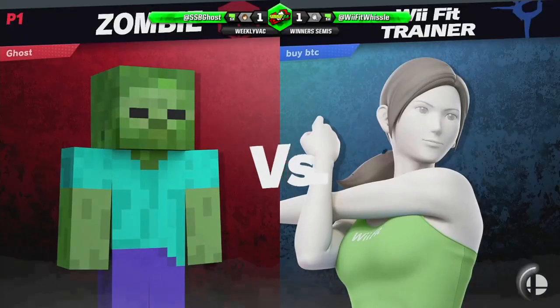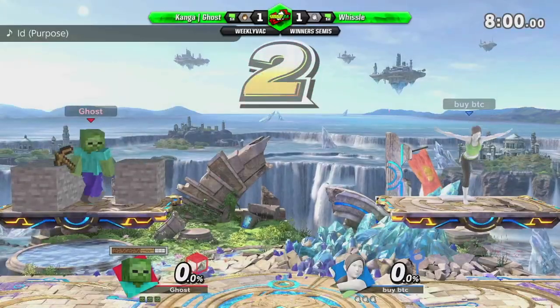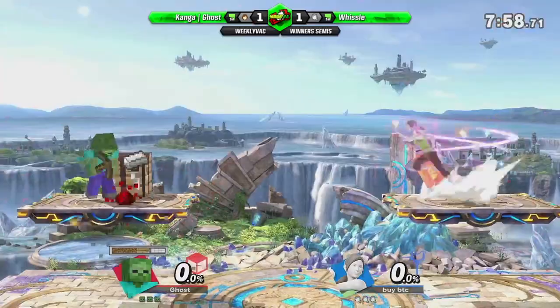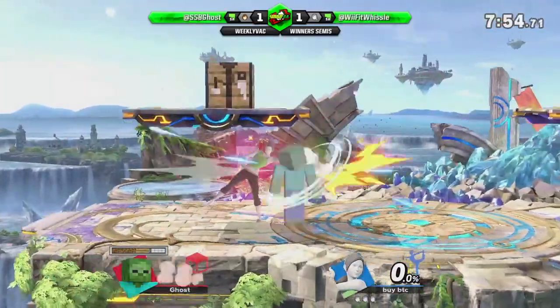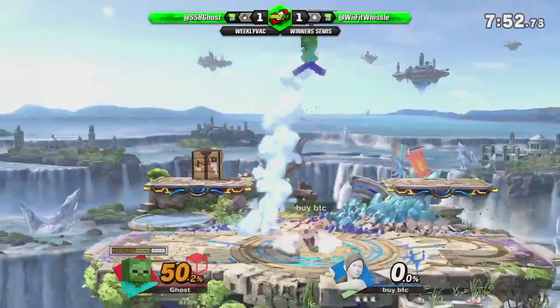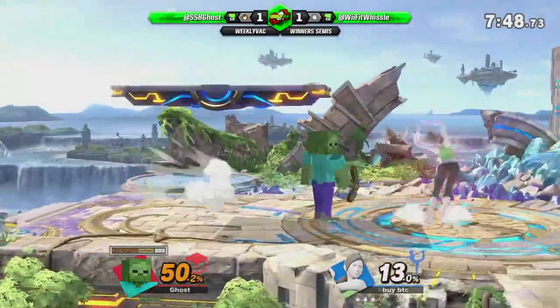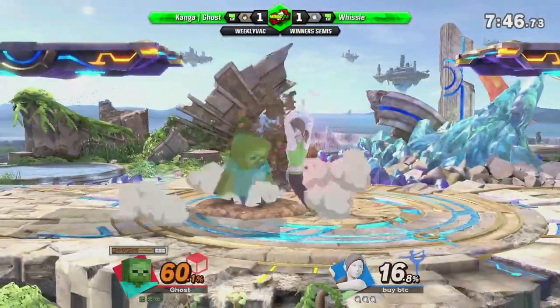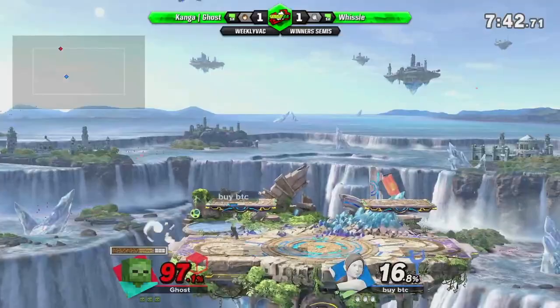Alright, game three — we're headed to Small Battlefield. What materials do you get from Battlefield and Small Battlefield? I assume it's like stone or whatever the standard ratio is. Because I know with Lylat you just get iron and redstone 24/7.